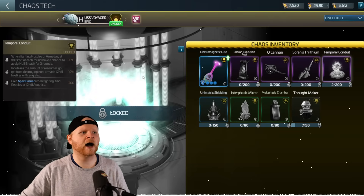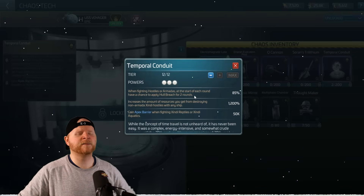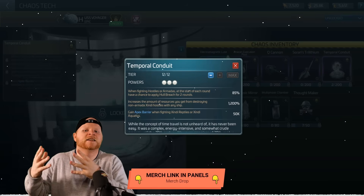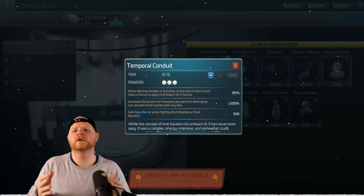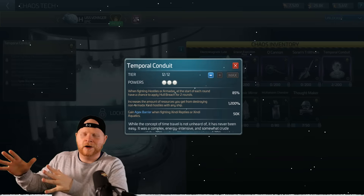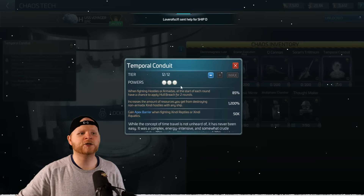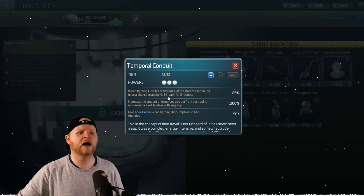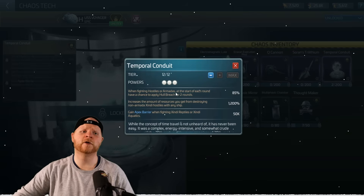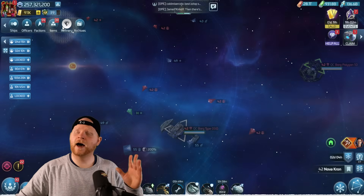The Temporal Conduit is valuable for fighting armadas and hostiles. It has apex barrier, and I will be making a dedicated video going through the math of apex barrier since more and more people are gaining access to it. You get more apex barrier when fighting Xindi Reptiles or Xindi Aquatics with this tech. The first ability — which gives a chance to apply hull breach at the start of each round when fighting hostiles or armadas — is unique and useful even if you don't focus on the Xindi-specific abilities.